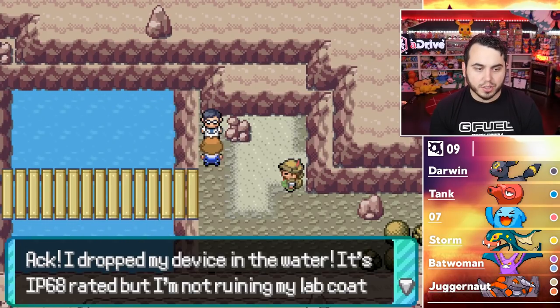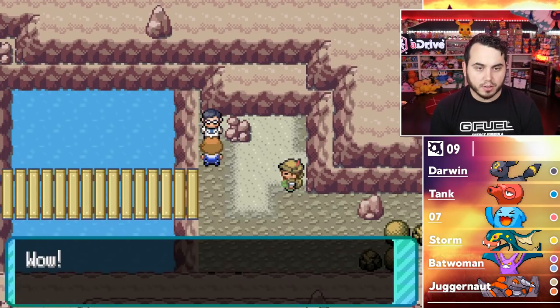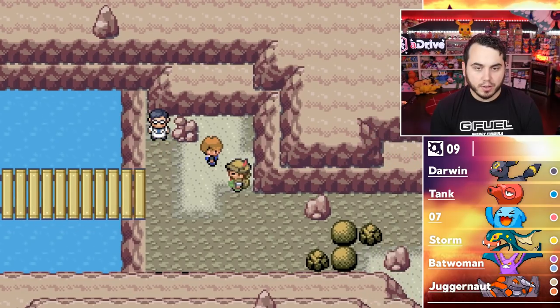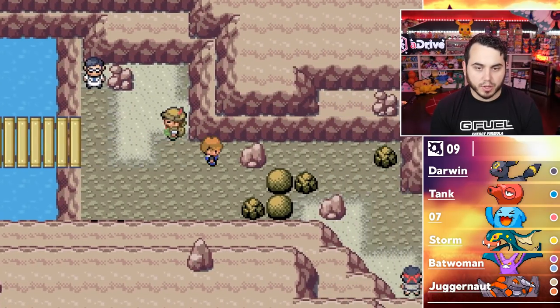I dropped my device in the water — it's IP68 rated, but I'm not wearing my lab coat. I have a Fishing Rod; you snagged it. Thanks so much. I think the batteries are fried. I guess I just get brownie points for that. I don't really want to battle the next guy — I'm going to skip him.